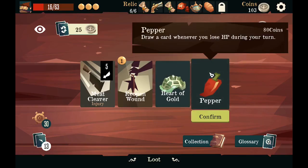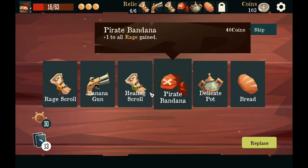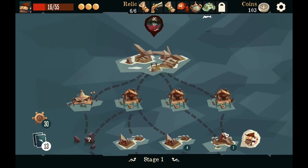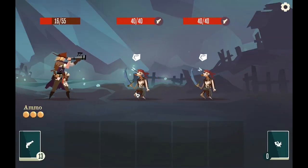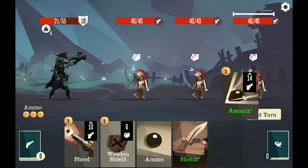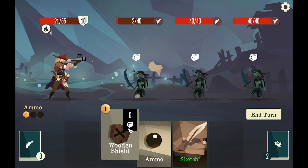Heart of gold — more coins, more draw. I don't think I need the bread. Who should I get rid of first? It doesn't really matter.